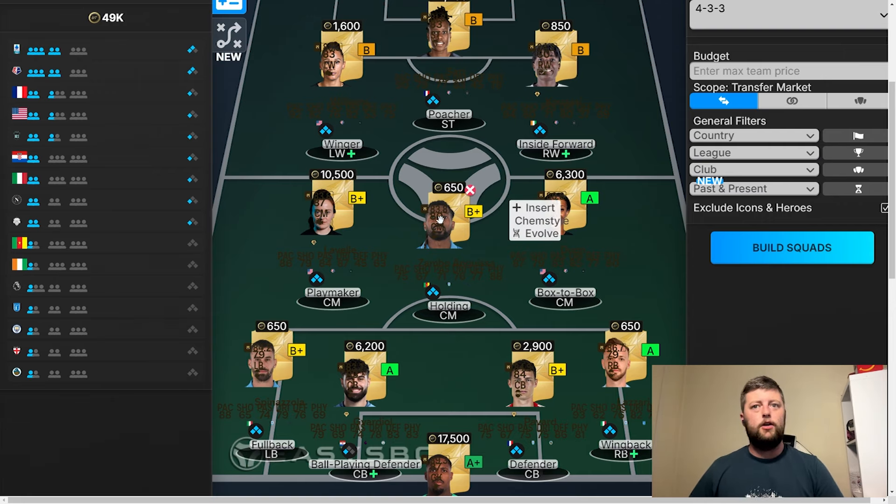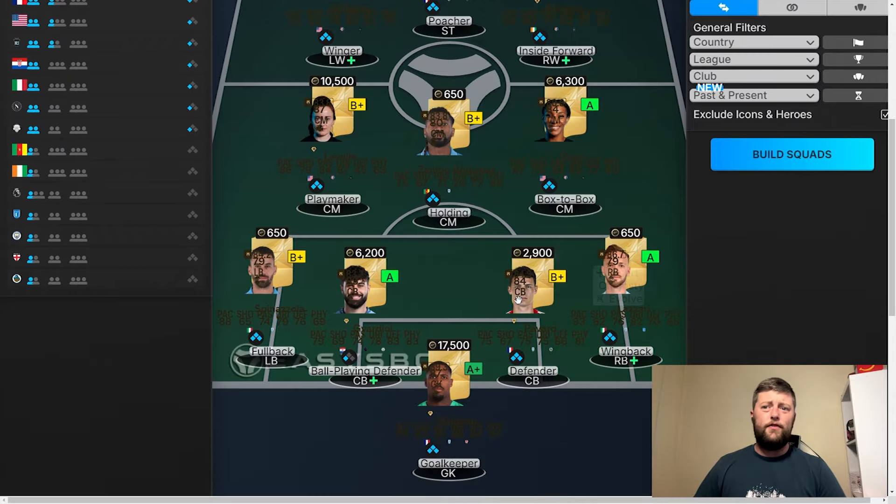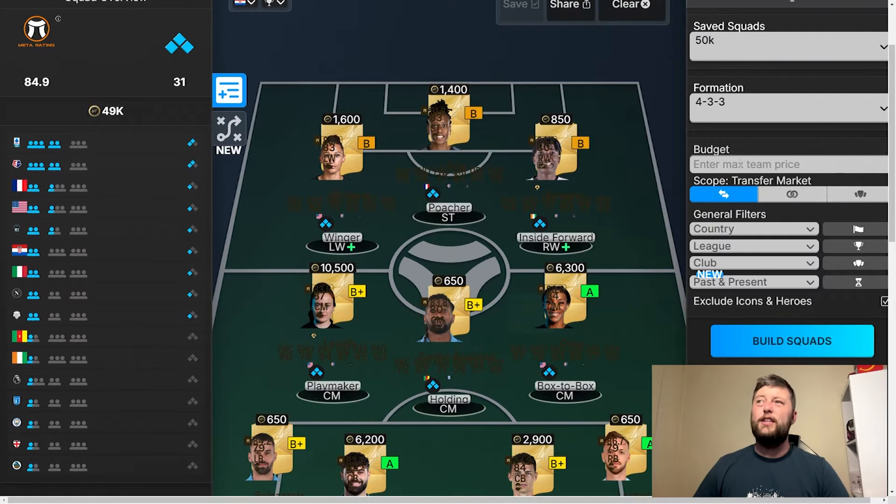Granted, you can have a 650 coin player, a 6k player, and then maybe have 1.4k up front. When it comes to the different priorities, I feel like a lot of people would go for a striker first and spend say 20k of the budget on a striker, then strip down the midfield and defense. So we've gone with the 50k. For me, they've gone far too much in the budget for a goalkeeper — 17.5k for that would be just outrageous. But that is technically the best meta-scored 50k team.